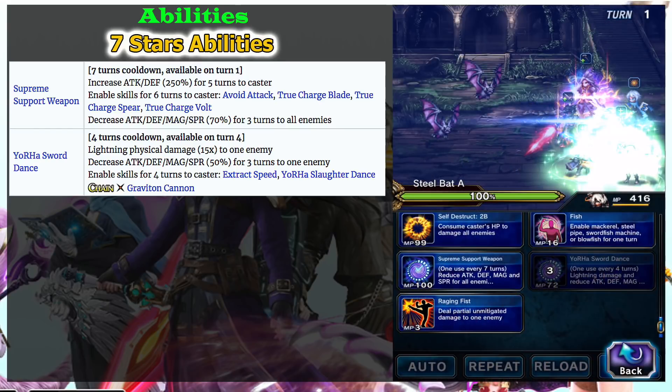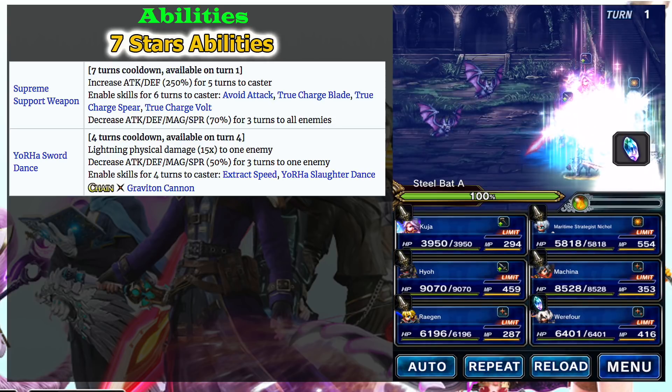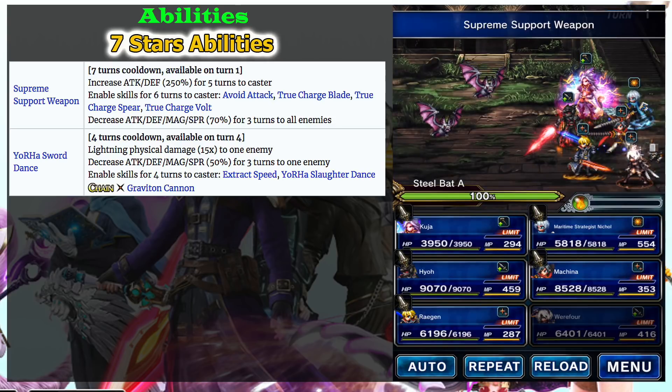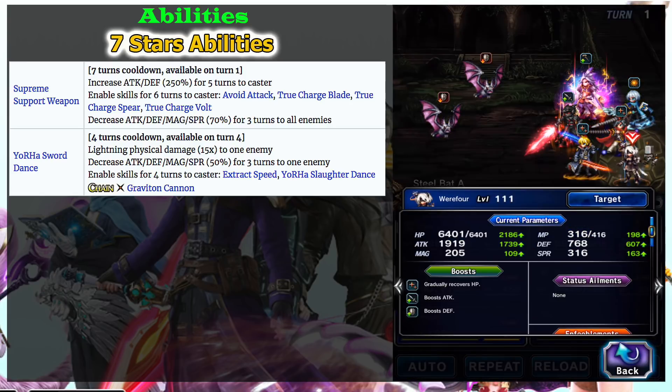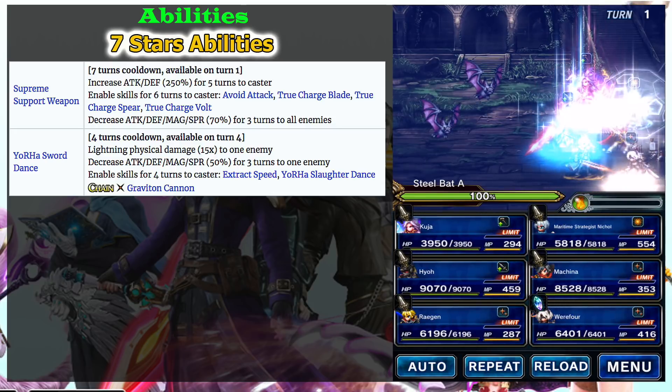Now let's look at her abilities. I won't talk about her six-stars abilities because they are not very good — no one can chain with those, and they are basically only damage with nothing special. On her seven-stars form, she gets a few interesting abilities.